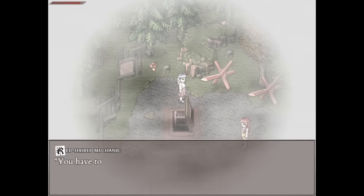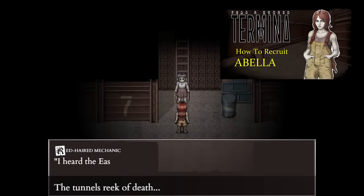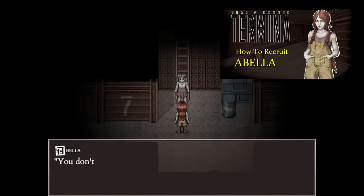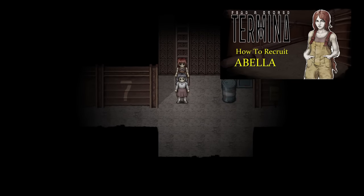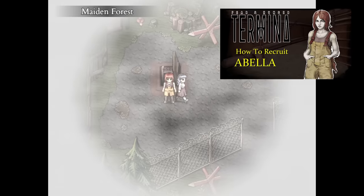The two earliest contestants you can recruit are Abella and Osar. Abella can be found immediately in the woods by the bunker, and starts with both Short Circuit to access certain doors, and Wrench Toss, which deals high damage and has a high chance to stun whatever limb it hits. Importantly, most enemies in the slums can be killed with a single Wrench Toss to the torso on easy and normal.